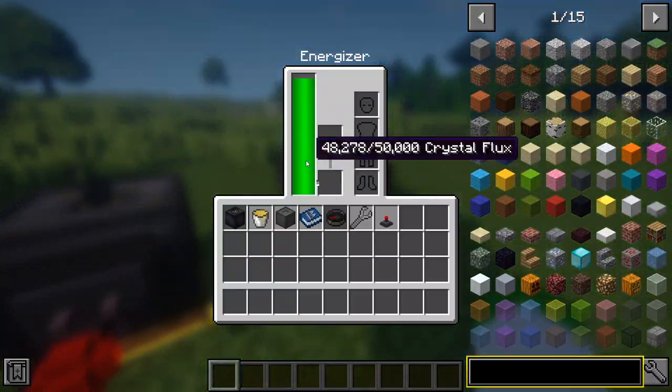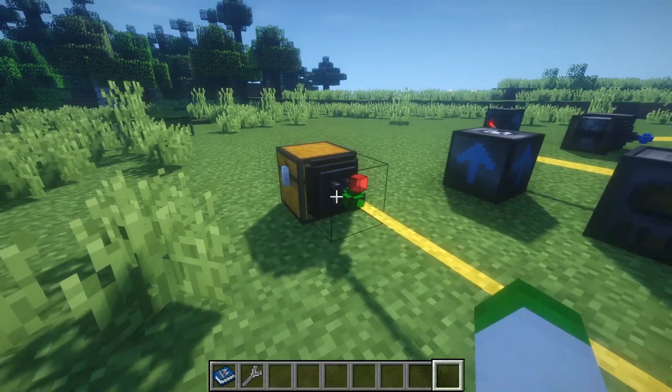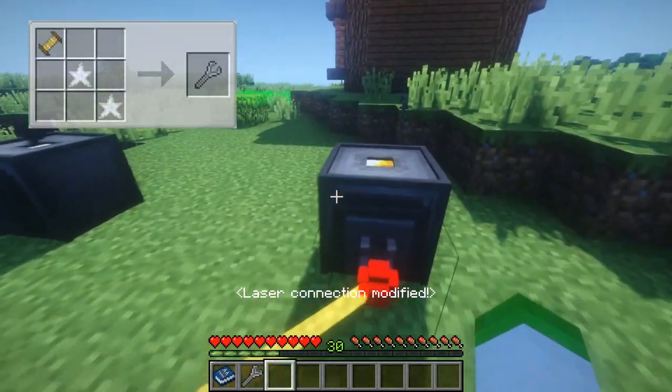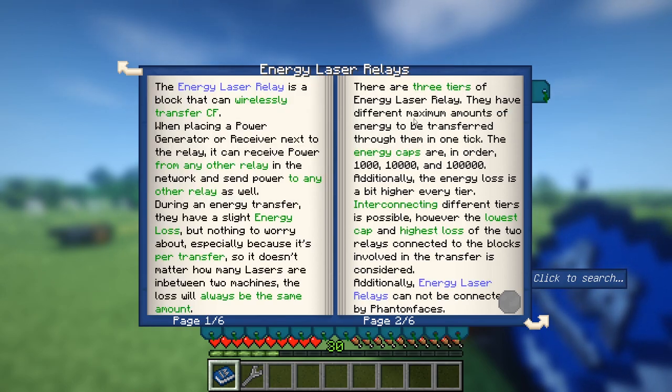Another form of transferring power is through laser relays. These relays can be used to transfer either CF, fluids and even items between blocks. This can be done by connecting one or more laser relays with the laser wrench. Setting up the lasers is relatively straightforward, which the manual explains how to set up. Lasers can be upgraded and delve deeper, but if you want to know more and to not make it too confusing, then check out the manual.